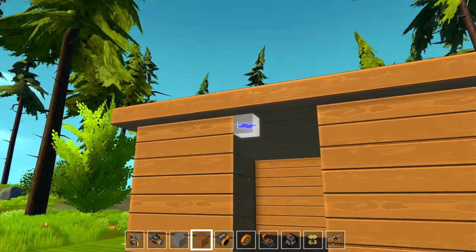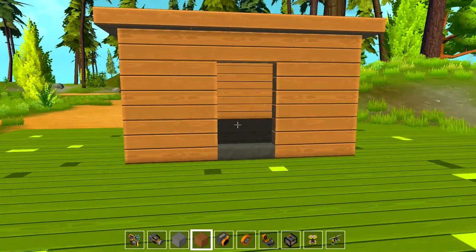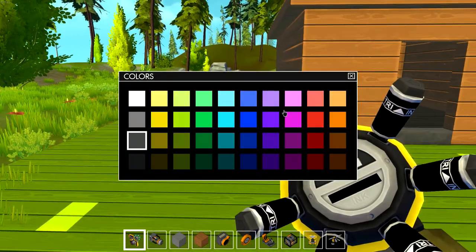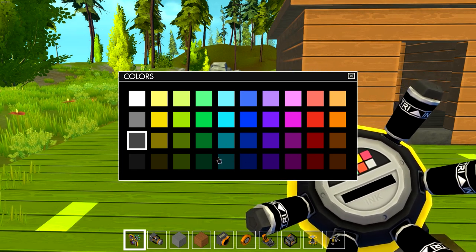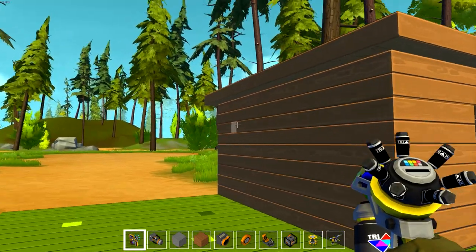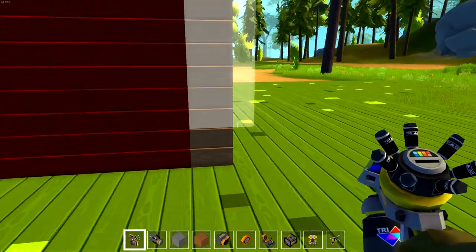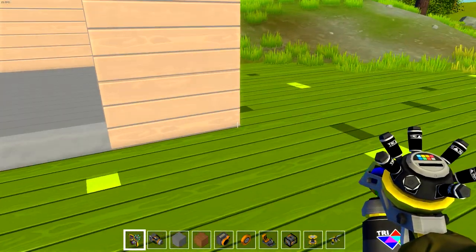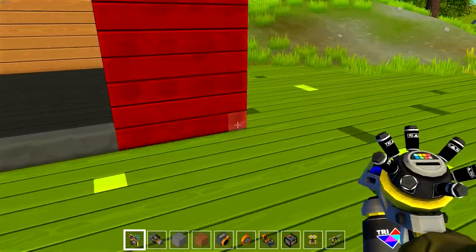We got our house built, so now we need to paint it. Painting the floor black, the steps gray, but I think I want to make the walls red. Blue is kind of weird for a house. My wife hates purple. So we'll do red and paint the roof a different color — oh, that looks sweet! I'll have to go back through and make my interior and exterior walls since painting covers the whole block and I need to paint the interior a different color.